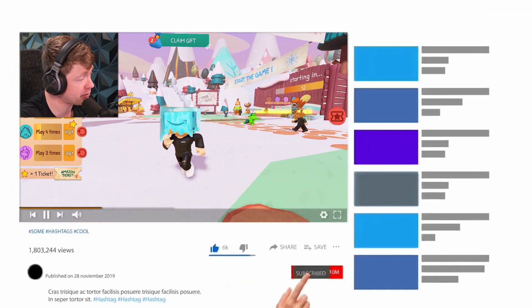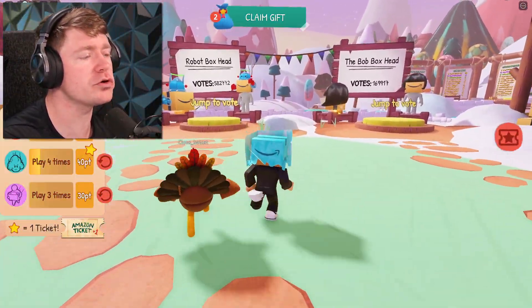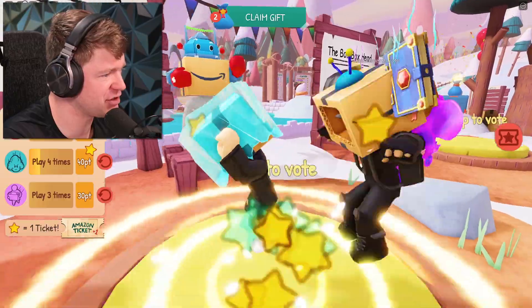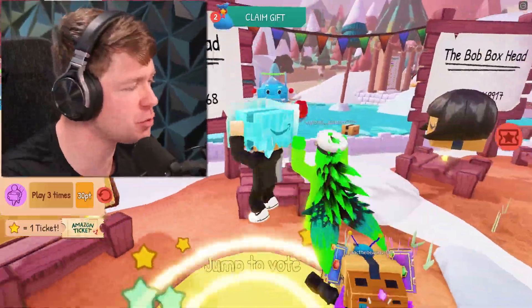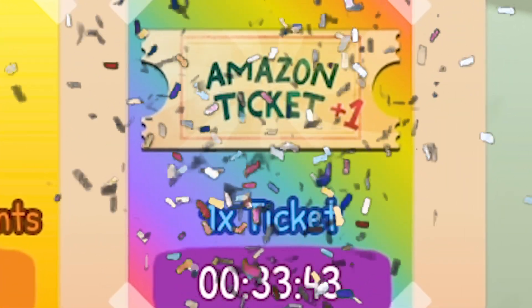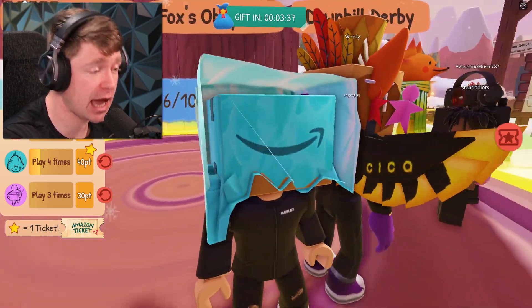We've got to vote on one of these new box heads. I'm totally jumping on the boxing robot one — how do you not vote for this one? By the way, they added a new gift system so at the top you can click that and get yourself some buffs, some points, and a ticket after 45 minutes. It's about game time — we are going into some mini games!